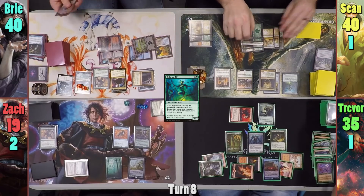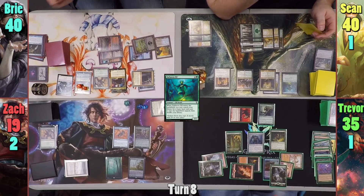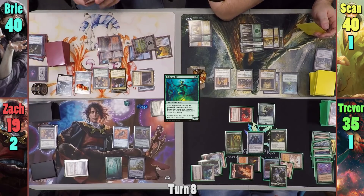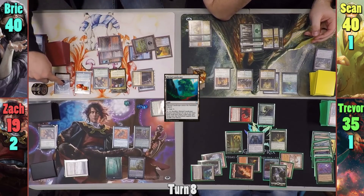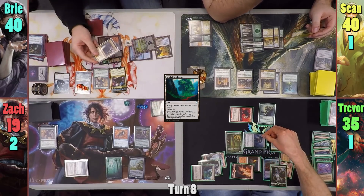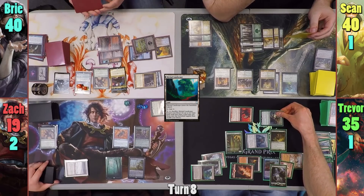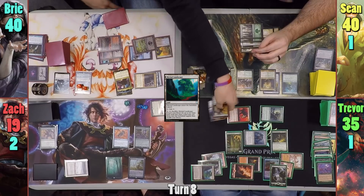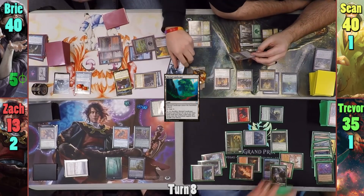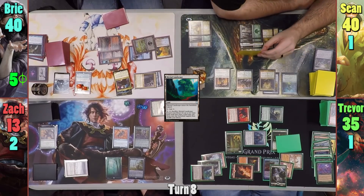Trevor draws a Myriad Landscape off the top. He plays a Forest in his main phase, but much like Bree, most of his lands have to stay tapped until his next turn. He plays a Myriad Landscape as his second land for turn and it comes in tapped. Moving to combat, Trevor swings the Blightsteel at Bree and the Soul at Zack. Bree blocks the Blightsteel with Vorinclex and takes five infect, while Zack takes six from the Soul. Trevor passes.